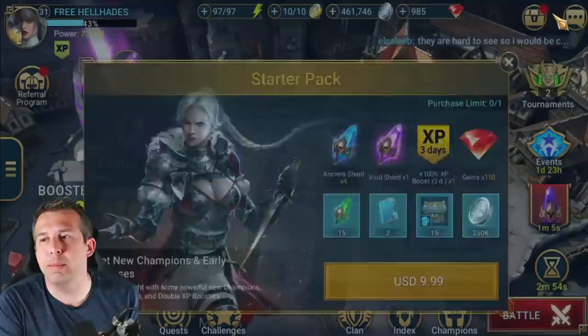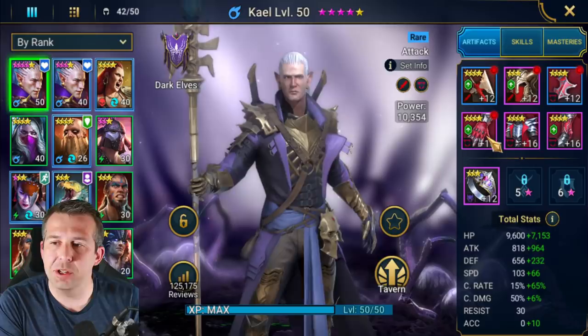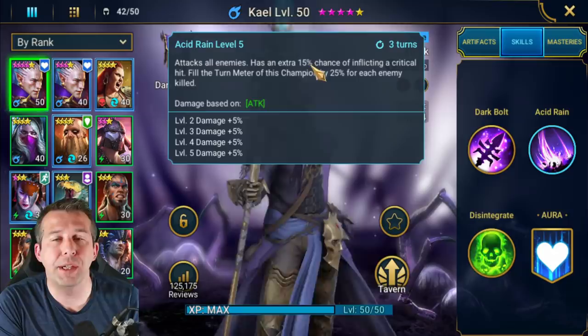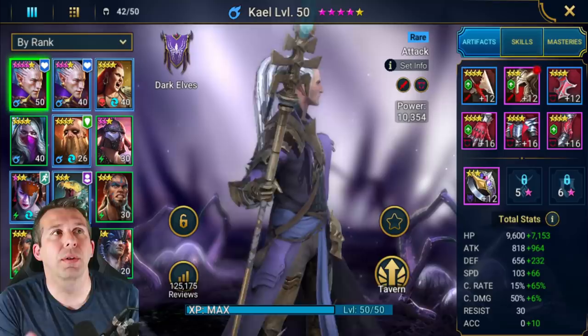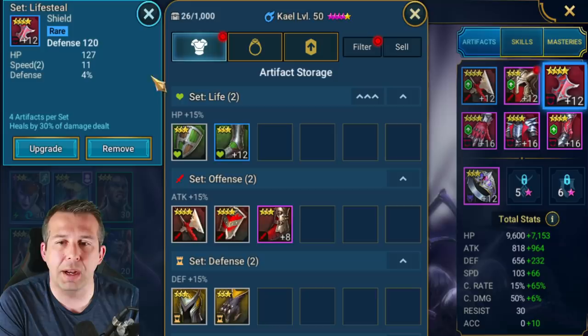Why has Kale become so OP? Well, I've capped him out at level 50, we've got a full lifesteal gear set on him - lifesteal gear means he can just regen his health as he's doing damage. We've got him up to 80 crit rate just by maxing out the gloves. He only needs 85 crit rate because he always crits with his A2 - he gets an extra 15% chance to crit with his A2. We're already sitting at 80, so more often than not he is critting. We've got a bit of speed - 169 - and I've started to glyph up some stats from faction war glyphs.